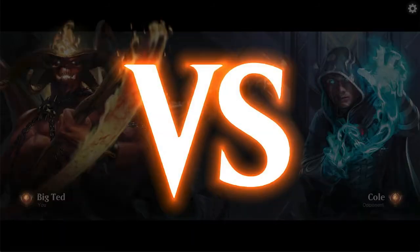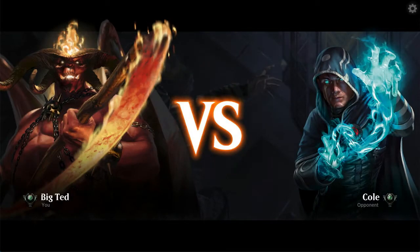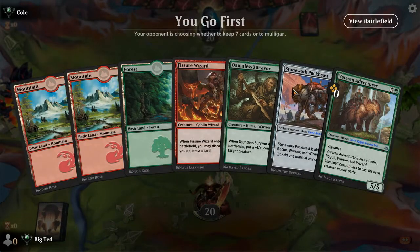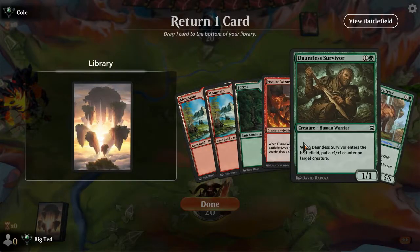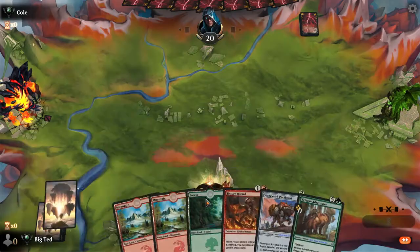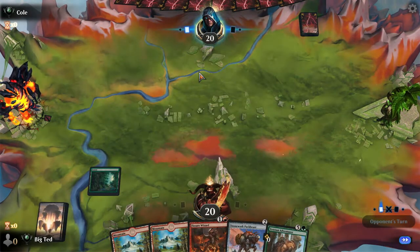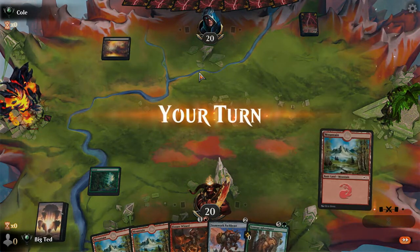We're gonna go three and three. My opponent said busted rare and all my deck said was no playing magic for you. This is what I get for running fewer lands - cold versus big tad.